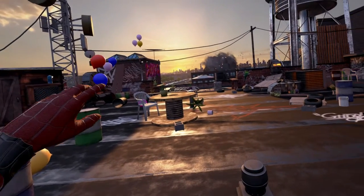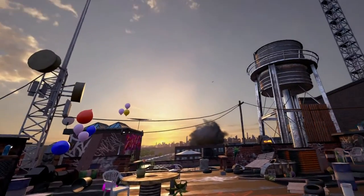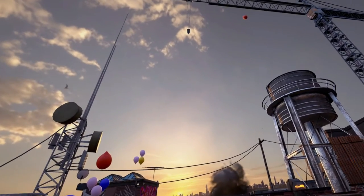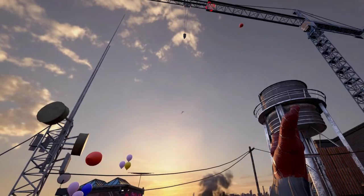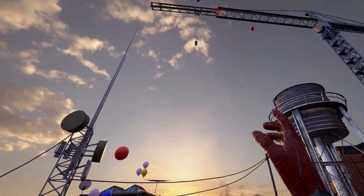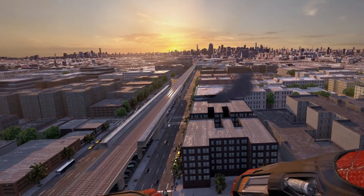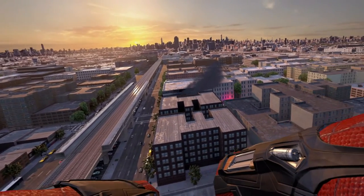Alien energy readings are coming from your location. Please get to higher ground for more detailed analysis. Alright guys, let's get to the higher ground. There is a crane 400 feet above you. Engage web sling to ascend. Oof! Let's fix my headset, guys. Alright, the police came.